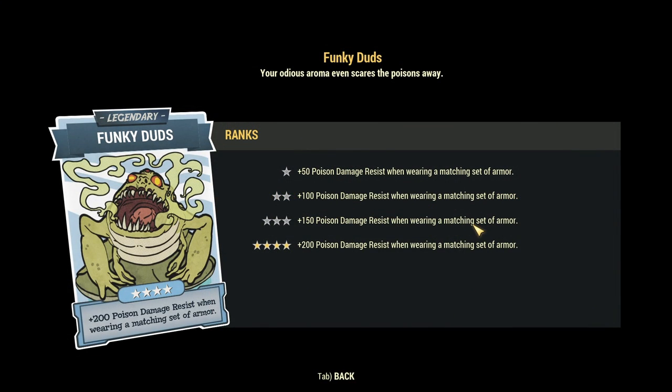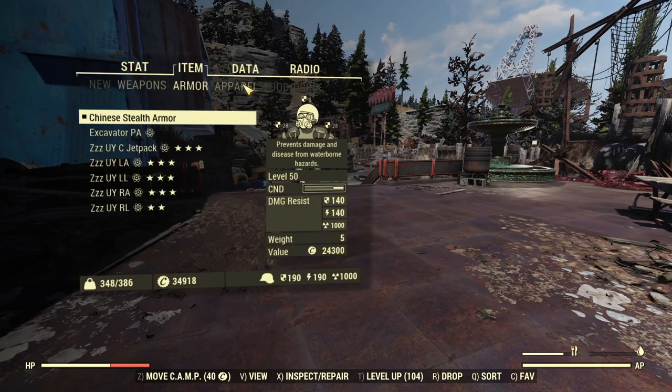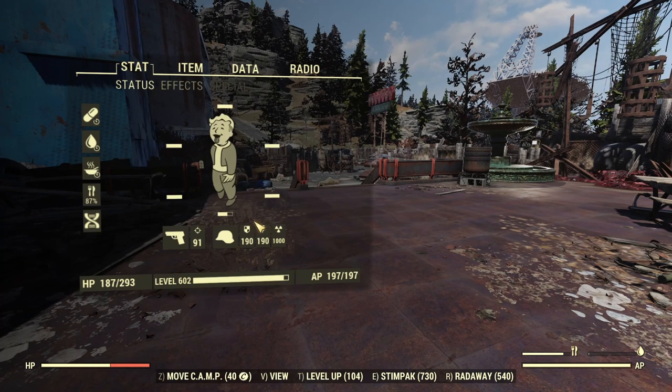Another big thing you miss out on is legendary perk cards — Funky Duds doesn't work with the Chinese stealth armor. You also lose out on cards like Sizzling Style, which needs a full armor set. Technically it is a full armor set, but it doesn't actually show up and work for you.